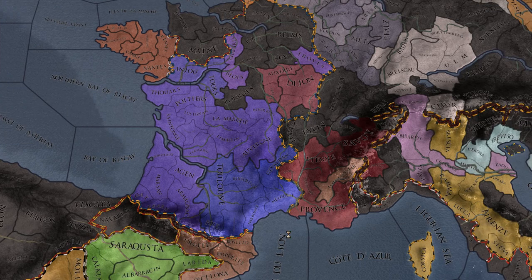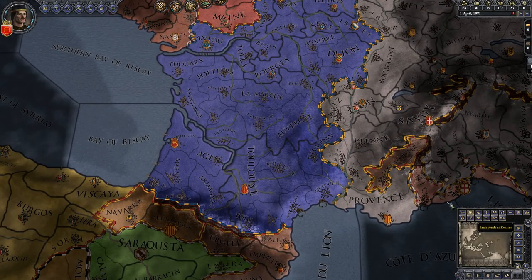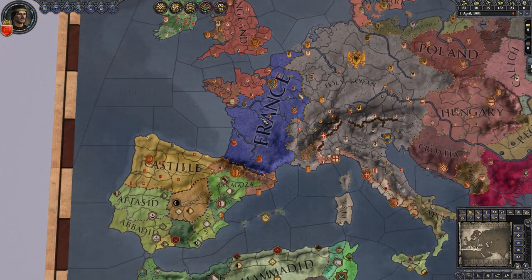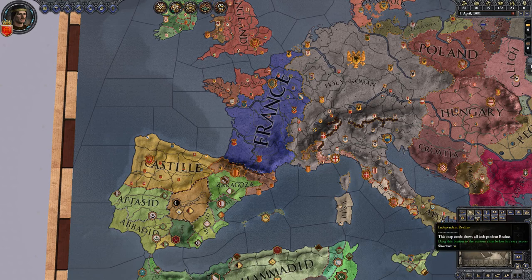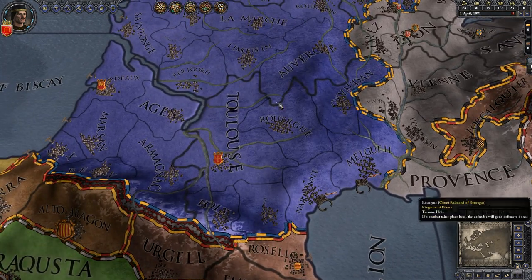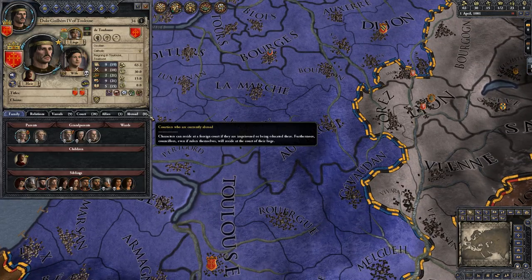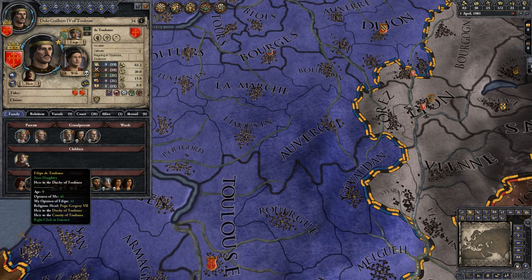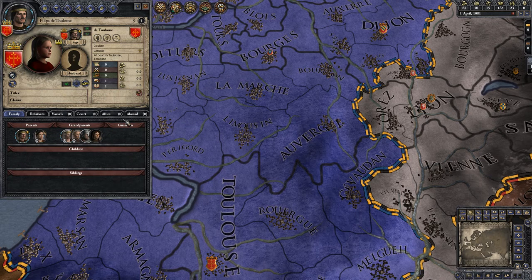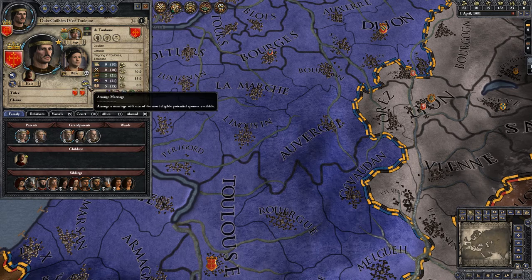I'll get to cover a few things while being part of another nation. Let's check out ourselves. We're not doing too bad. We've got a kid, our daughter — she's terrible. I really need a son. I am single, I should fix that. Let's do that right now.